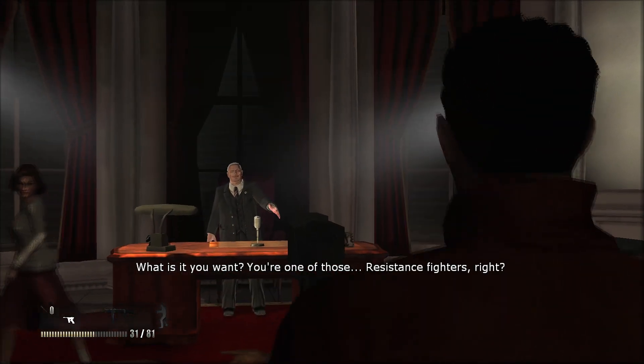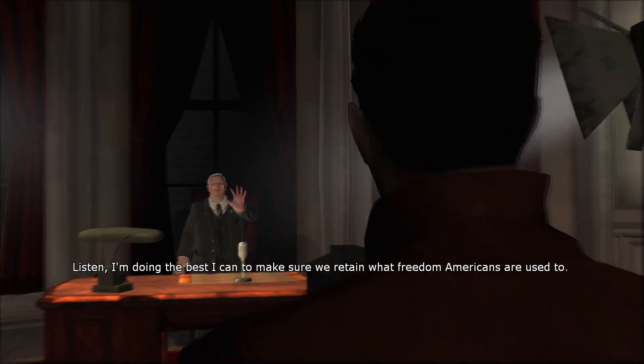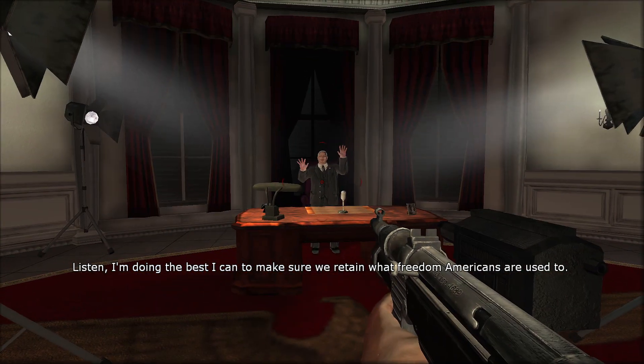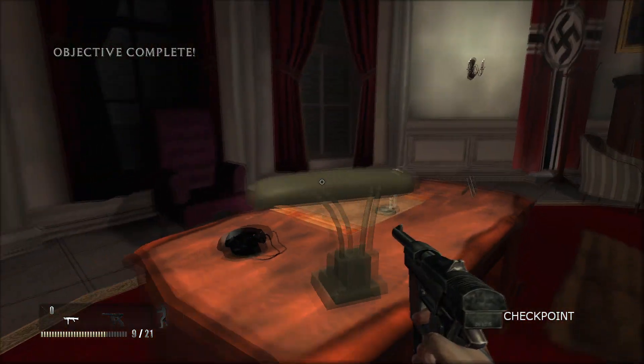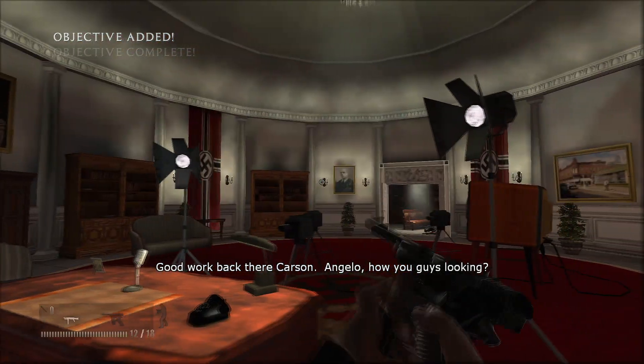The president begs us not to shoot and asks what we want, recognising us as a resistance fighter. You could watch it all and listen to him go on until he draws his gun — or you could just, you know. Now the pretend president is dead and we find our way out and escape.